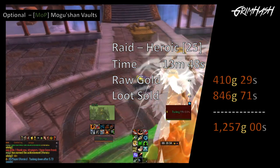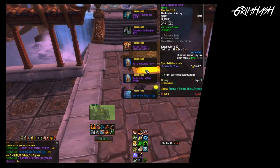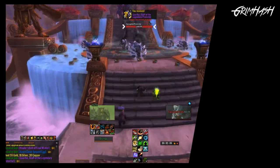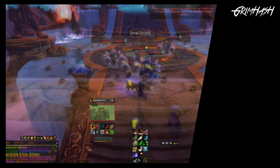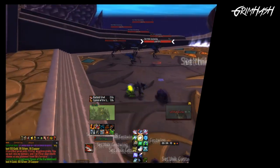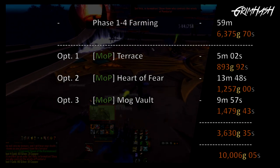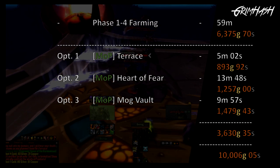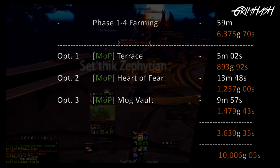These extra runs are what's pushing us into the 8,000 to 12,000 gold range, but it adds another 30 minutes — so we're now at 1 hour 30 minutes of running. And even with all that, we still only gain about 10,000 gold. When you consider 12,000 gold divided by the hour mark gives us 200 gold per minute, against 10,000 gold divided by 90 minutes gives us only 111 gold a minute — almost half as much — and we're not even factoring in travel time.